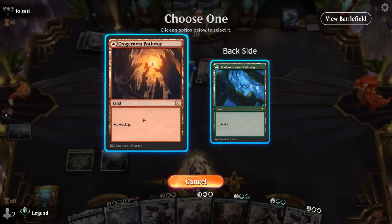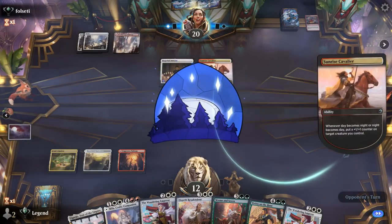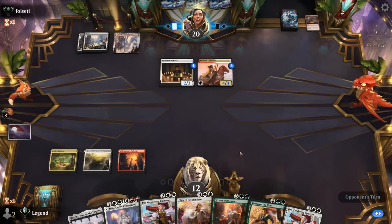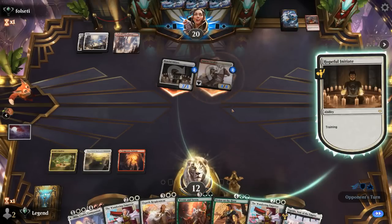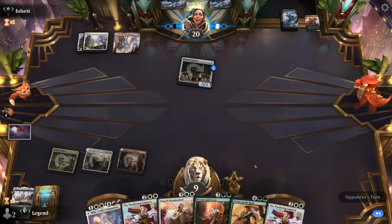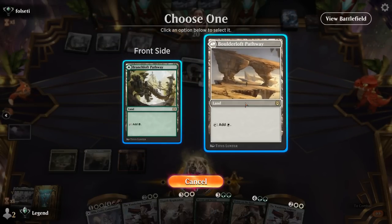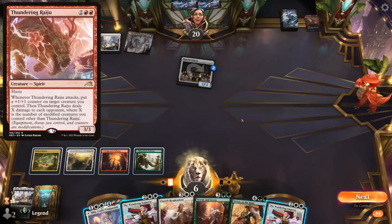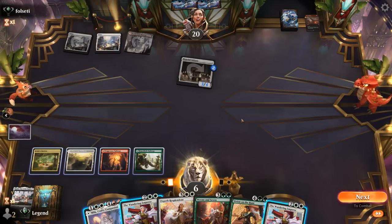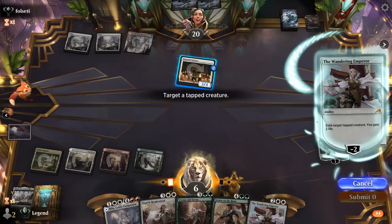We probably need to keep up Eiganjo, which lets the opponent transform Cavalier — not ideal. We may not have a land for Wandering Emperor. When the opponent attacks, they get to train, but we kill Cavalier. An Eruption goes and we drop to six life. We find land number five and play Emperor now. If the opponent plays a Raichu, we can still respond with Emperor. Given that we have two copies, it's okay to main phase it.